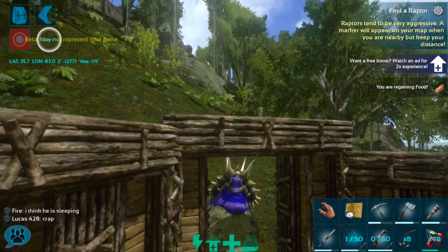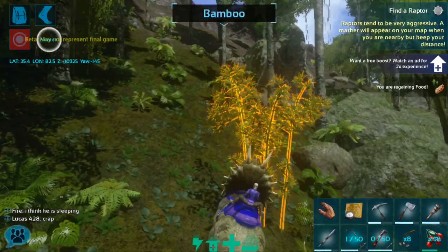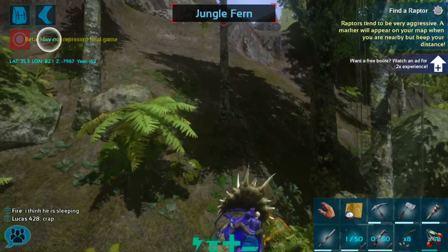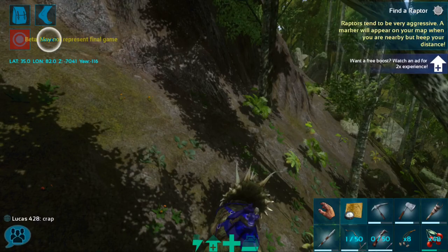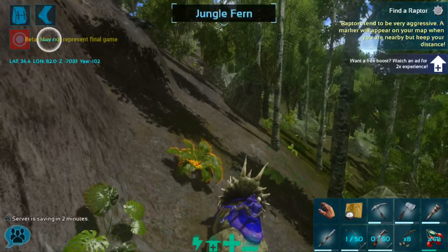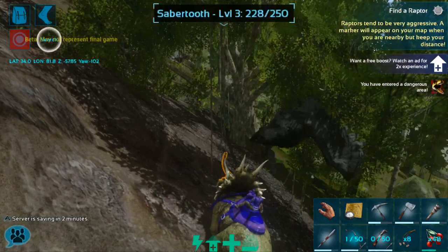We are already heading in the right direction. And we're stuck on a tree — awesome. I just need to figure out if the raptor is on top of the hill or below it. I'm gonna say it's below, we'll check it out down here first. There he is — I can see him. Oh no, that's a saber tooth, never mind.